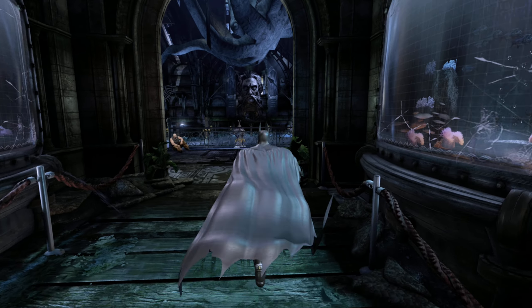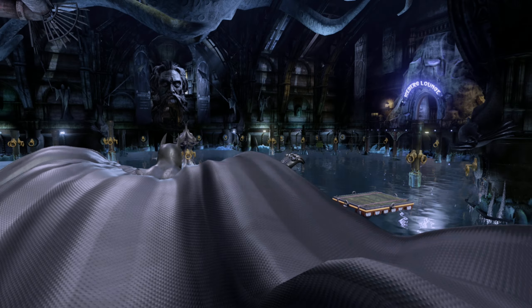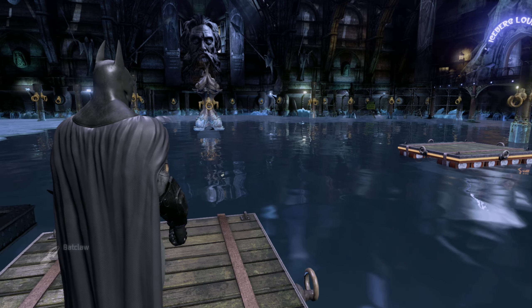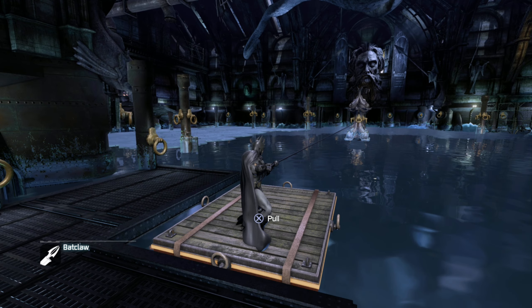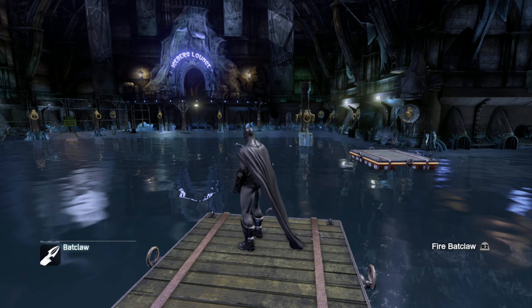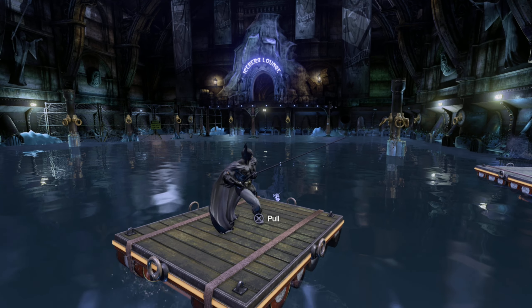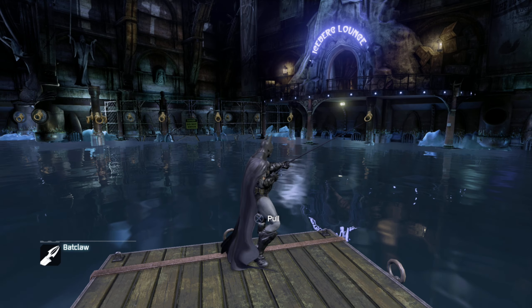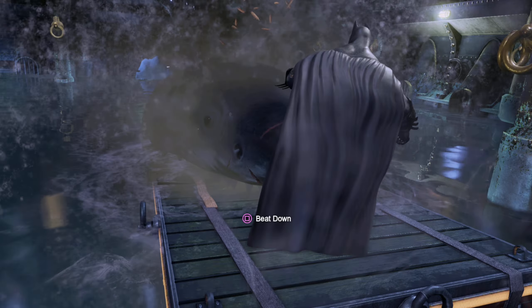Alright, what do we got? Disruptor, Freeze override. I think we can also use that later - we'll be able to use that to actually disable the henchman's weapons and stuff like that. I think so. I could be thinking of something else, but let's hop down here. Let's go to the lounge.